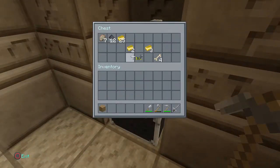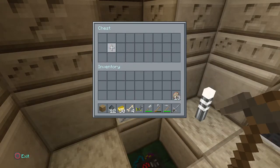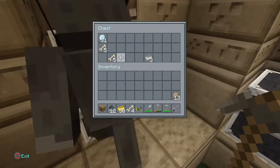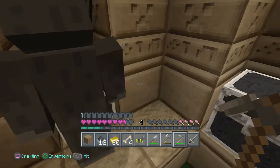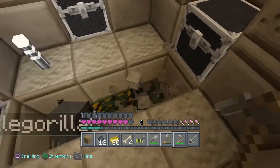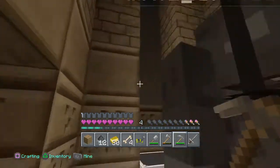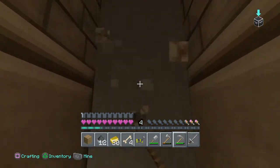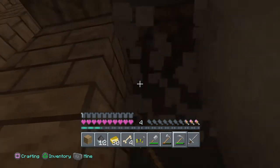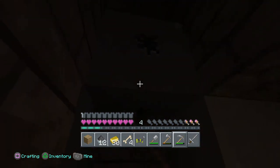I'll search these chests - oh gold, this is good! I'm taking some rotten flesh, I like collecting it. Oh diamonds! That was a lot. Yeah, get the TNT - might need that actually. We've got horse stuff already. I wish I had looted it on my own channel.